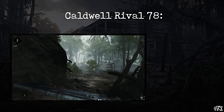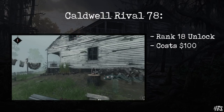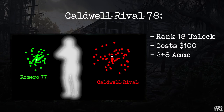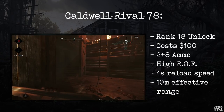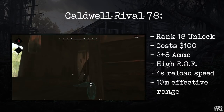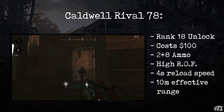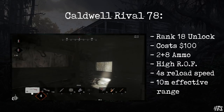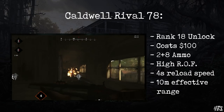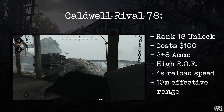The next shotgun you will unlock is the Caldwell Rival 78, which unlocks at rank 18 for $100. It has slightly worse damage and range than the Romero, as well as a larger spread pattern. However it has two barrels that can be fired one after the other extremely quickly, and both are reloaded in only 4 seconds. It holds only 8 reserve shells. At close range, you can fire one barrel to kill a target and still have another ready for a partner, or as a backup if you whiffed. At longer ranges you can fire both barrels to match or even exceed the Romero damage at 15m, though the wider spread makes it less reliable. I love this weapon for pushing inside buildings, rushing targets, and getting into skirmishes at very close range. Just make sure you're not stuck in the open while reloading.